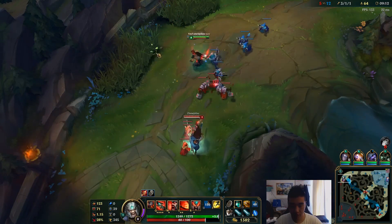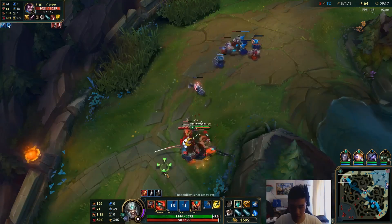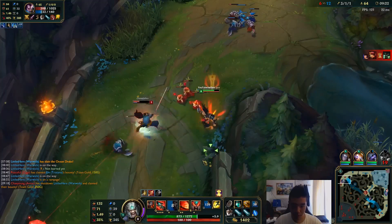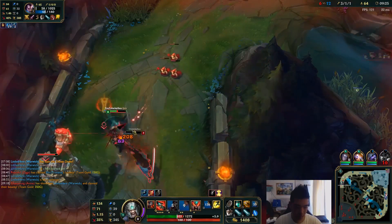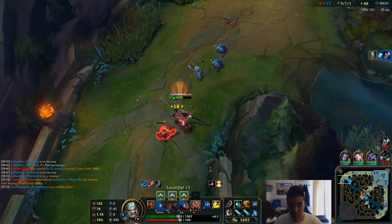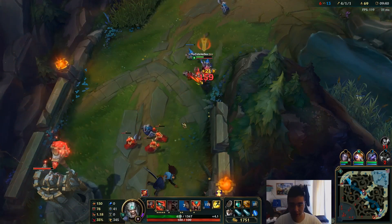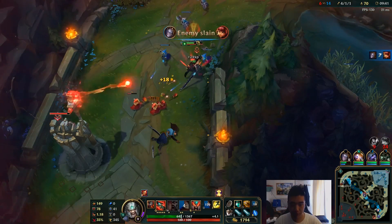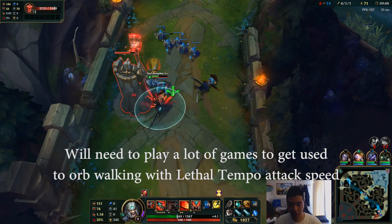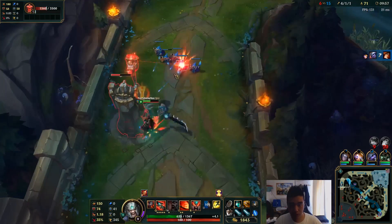I guess he wants to keep me in lane — that's fine. We completely out-traded him, but then he went back in; he thought he could juke away from me. I think Lethal Tempo is good if I could just stand still and auto, but if I orb-walk I don't get the full attack speed benefit out of this keystone. It's pretty good in certain situations — I'd say second place compared to Press the Attack, but it's a bit early to say.